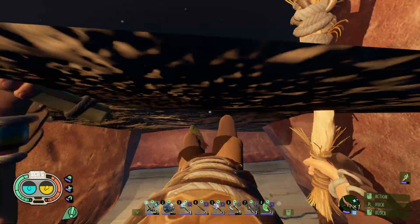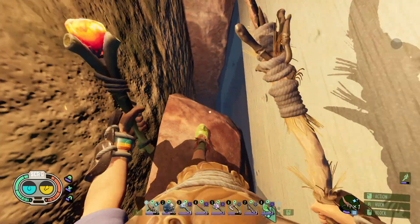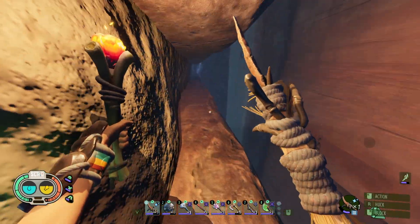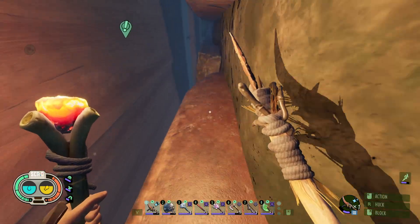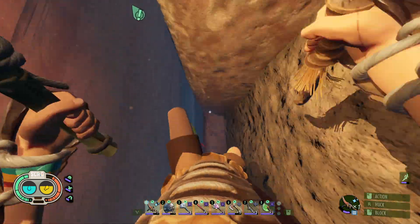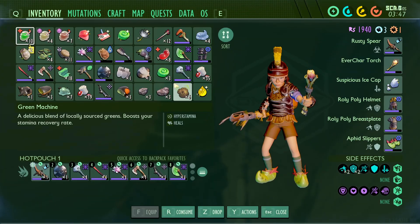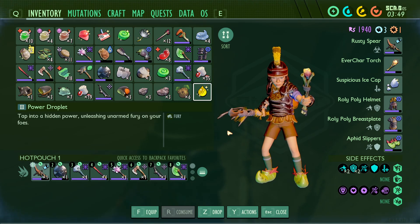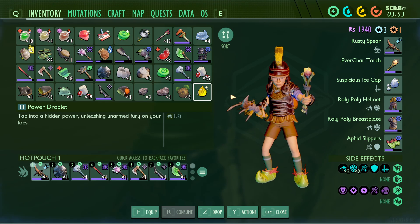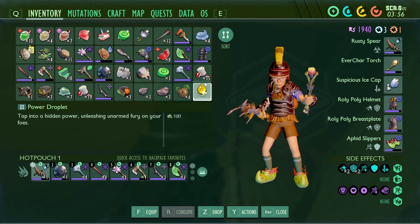Just drop down, come over here to the right, drop down again, come over here to the left, drop down again and it's right there. Really simple and easy. It's called the Power Droplet - lightning power unleashed, unharmed fury on your foes. Pretty neat. So we are gonna take our spoils back home.